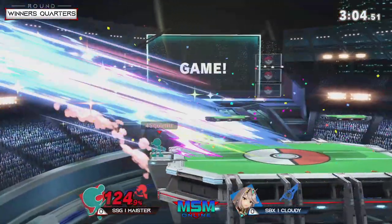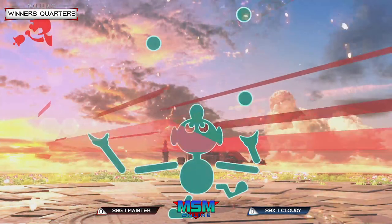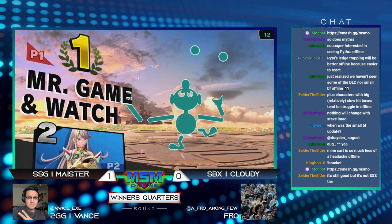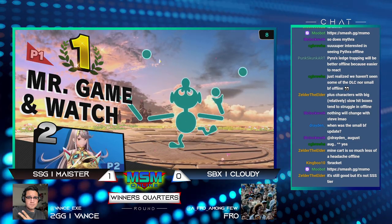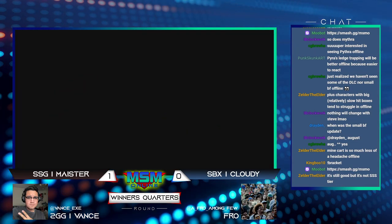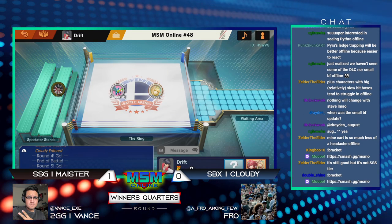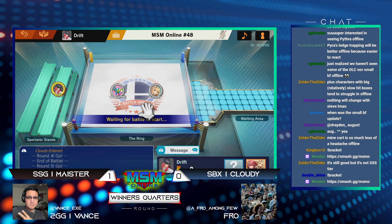We caught him at ledge — yeah, after going for two minutes. There's just enough time to catch Pyra/Mythra as they're drifting to ledge. Before that, the down air Meister got as Cloudy was trying to Photon Edge back to ledge was high enough to account for Meister not necessarily having as many ranged options. He put himself in the perfect position, knowing exactly where the body of Pyra/Mythra was going to be, and slammed him for it.